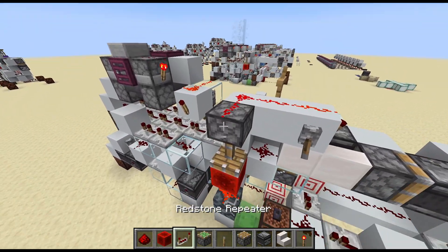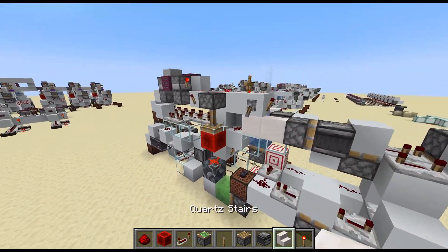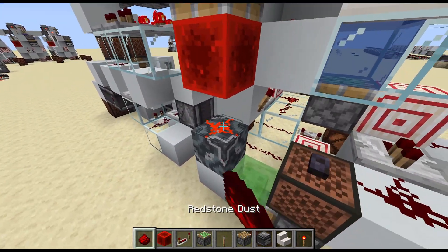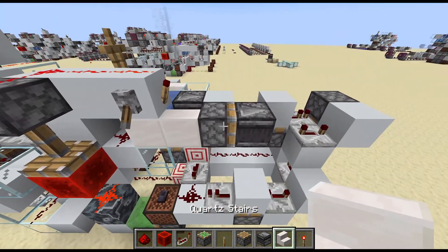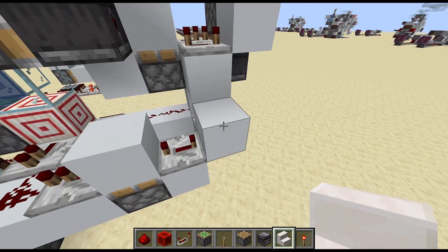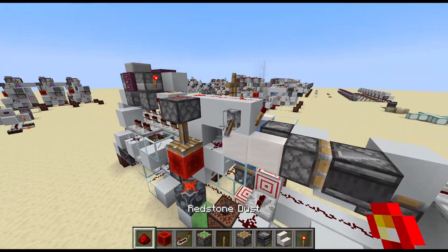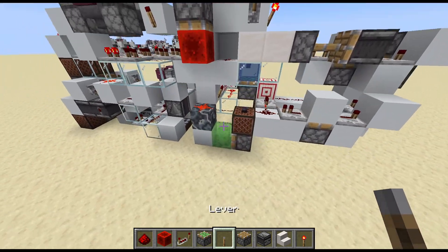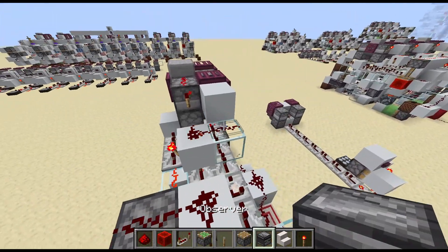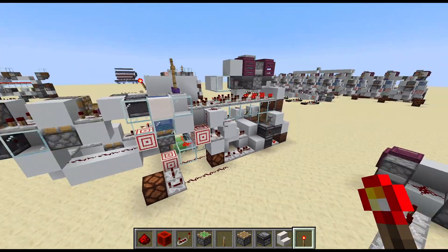I modified this design to the most recent update so we can show directly how it works. This piston stops this clock here as it powers this little piece of redstone dust. This system activates the daylight sensor clock so that we can actually reset the time when we turn it on. If we just turn it on right here, you can see that the clock resetting system fires, resets the clock so that everything is synced properly, and starts the system of dispensing our items so that we can detect our system.